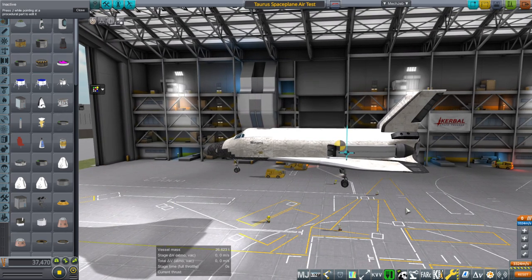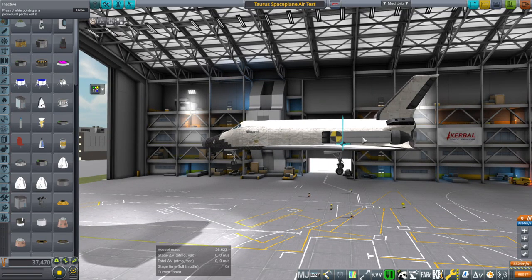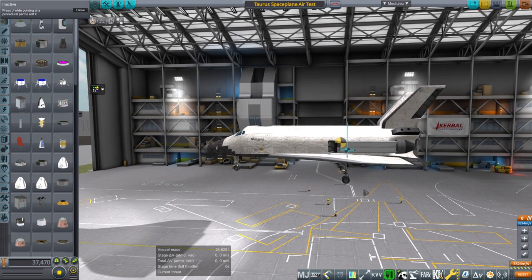It could get through re-entry, but during re-entry it can't hold its pitch, presumably because the center of mass is too far forward, so it tended to nose down. But then when we approached to land, it would nose up suddenly as if the center of mass was behind the center of lift, even though during re-entry it didn't lose any fuel, so the center of mass should not be moving. So I was getting contradictory information.